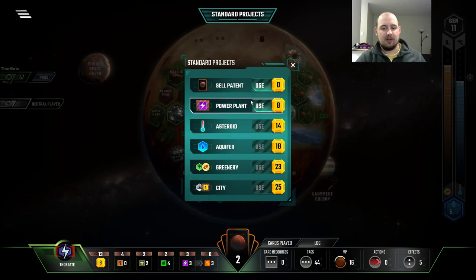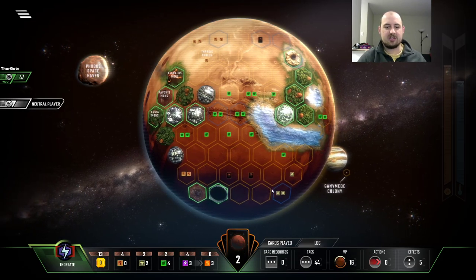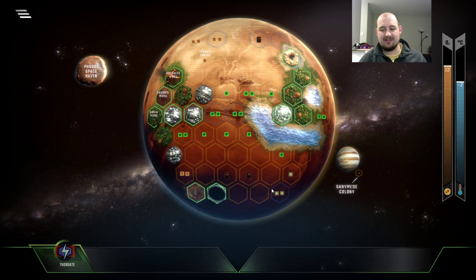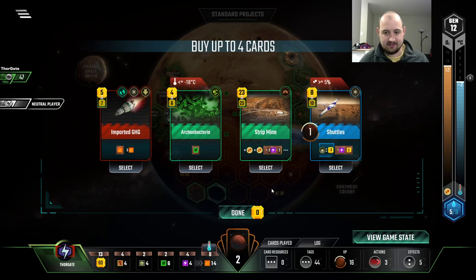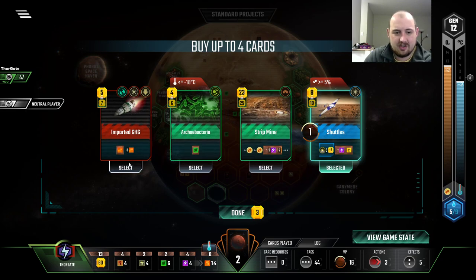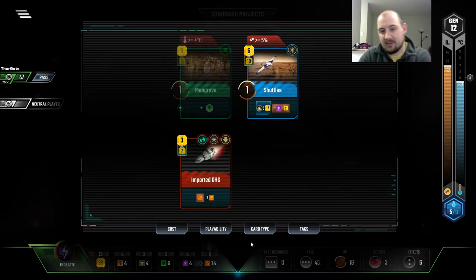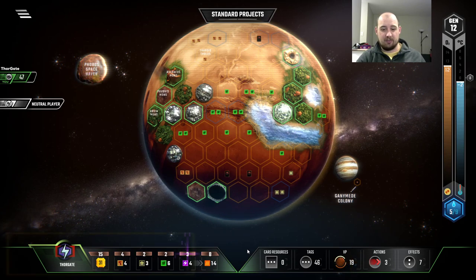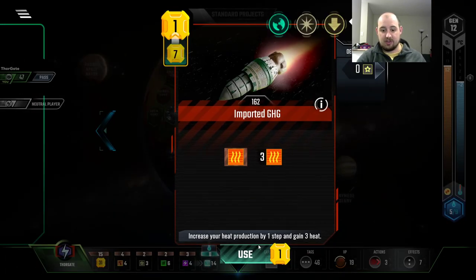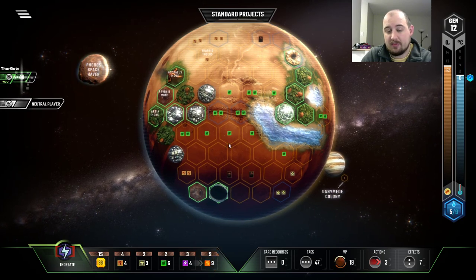Earth Catapult. Wow — like the game knows me, and it knows I love Earth Catapult. But I've already spent all my cards, so it's almost certainly not realistic to get it. Why would I pay for that? Because we've terraformed the planet before anything is even — we're doing so well. These cards are good. I guess Earth Catapult, sure — so everything is like minus a million. We use a Titanium here. Imported GHG — it's a dollar. That's pretty outstanding. Heat bump gives us the ocean.